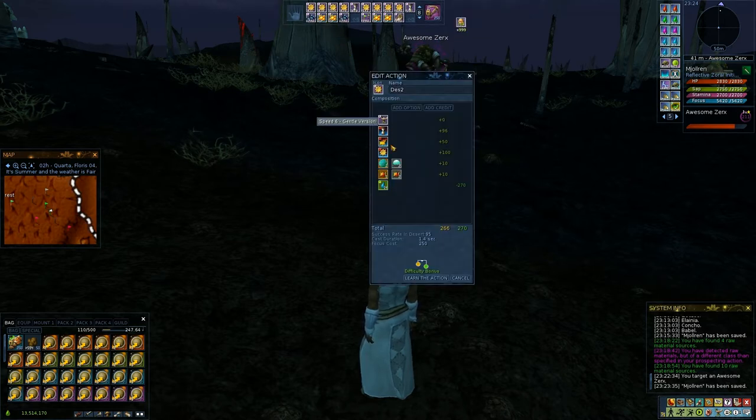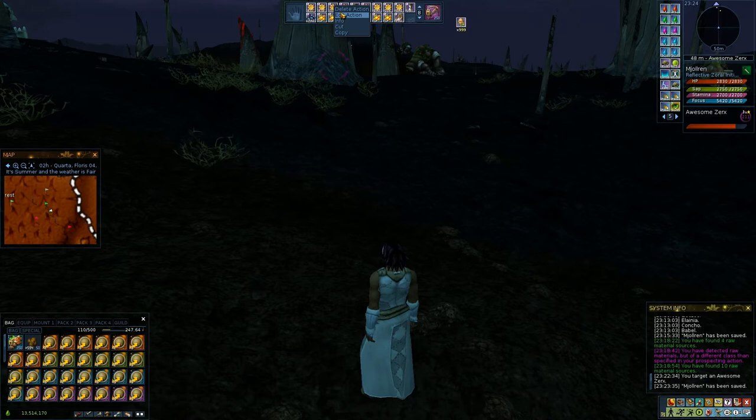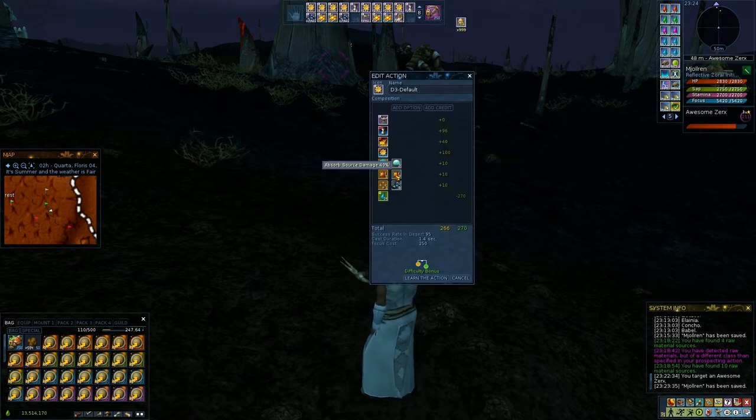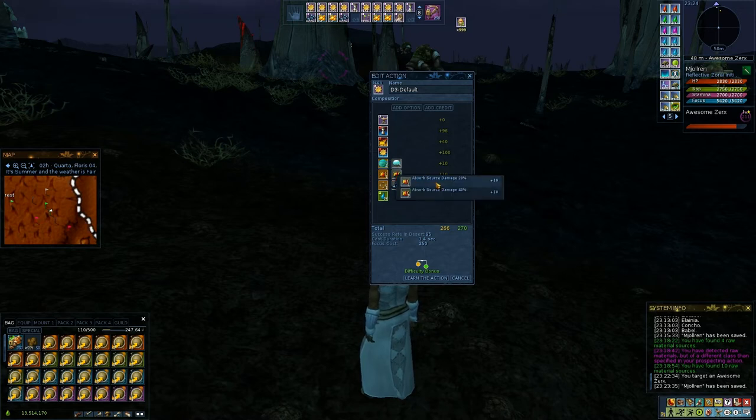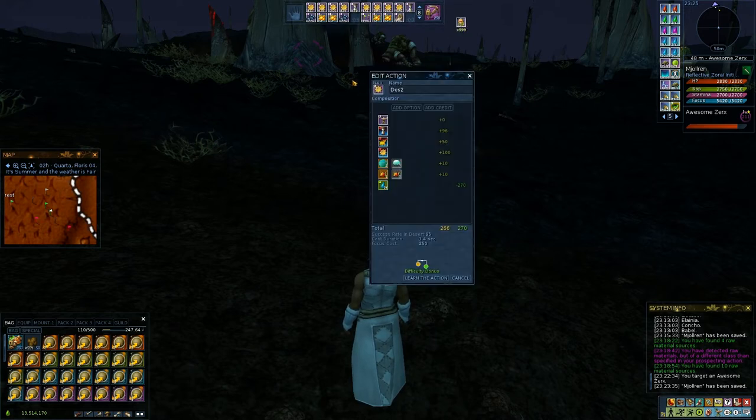This is basically what you use to speed up the killing of the node. The second action I don't use very much — it's basically gentle everywhere. I have the specialization, I have absorbing source damage that I also have in the default one. I skipped it because it's unimportant — you have to do a specific rite to get this, actually two rites. It doesn't really contribute much, so whether you have it or not doesn't change a thing. I only have it for times when I'm digging with a much lower level character and digging their nodes.